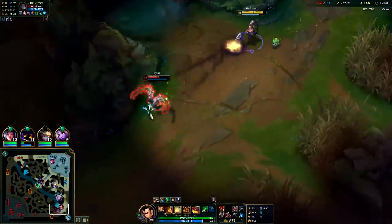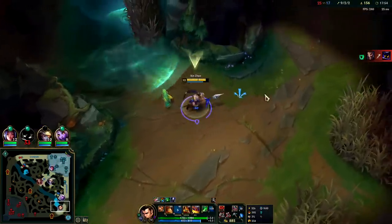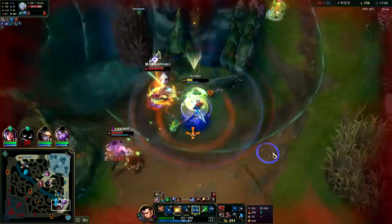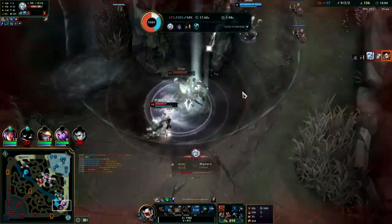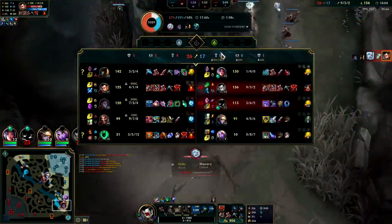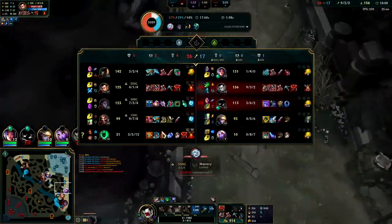Silas is a greedy little boy. Yes he is, very greedy. I almost killed him — if I had landed that second W he would have been toasted and roasted. Oh I'm dead. Viego's doing some serious damage. He has more gold spent than me somehow — he was too full item. Don't know how that came to be.